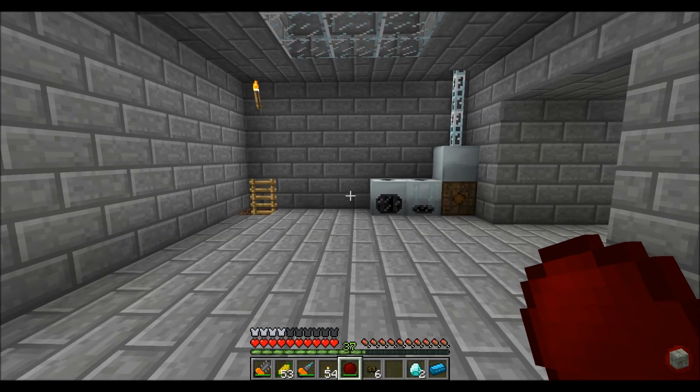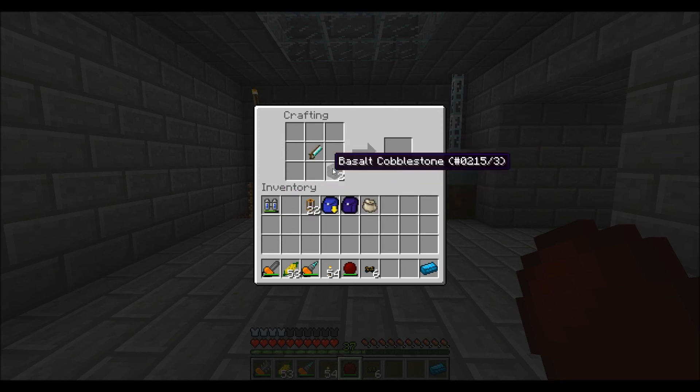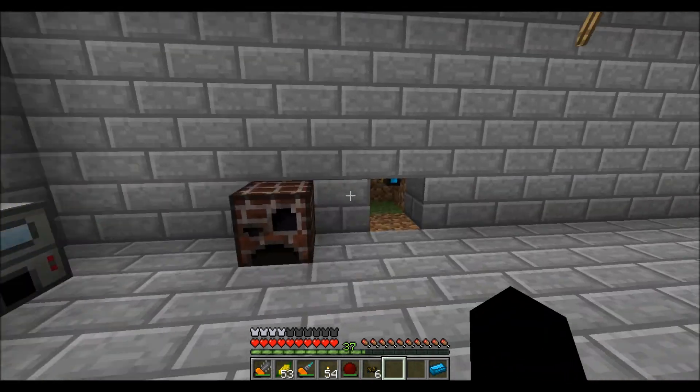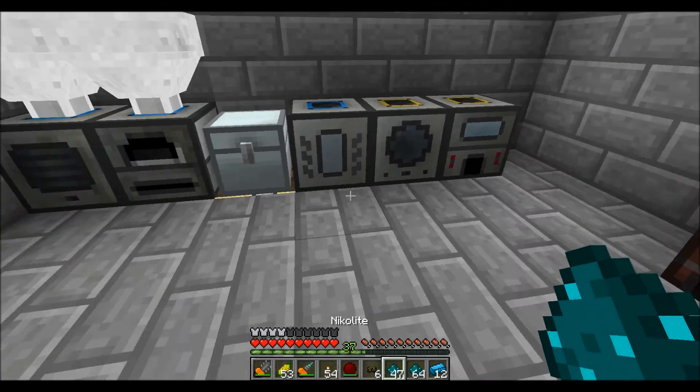Hey guys, I got another thing to make. Going to take three sticks, two iron, and two diamond to get myself the diamond handsaw, which is useful because you can create a couple stone slabs. With those you can create a whole bunch of other things, but I'm going to need them so that I can make something using my alloy furnace.